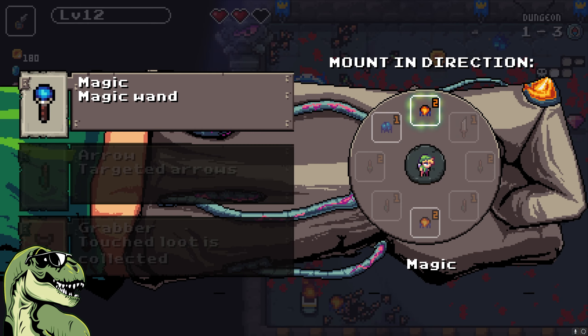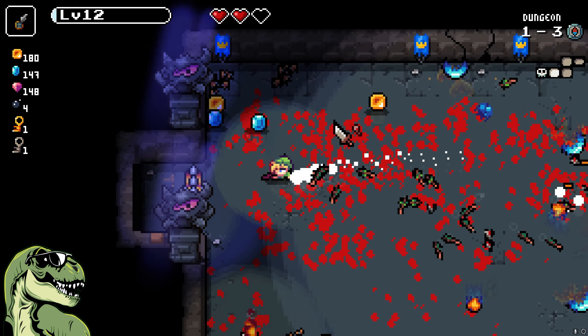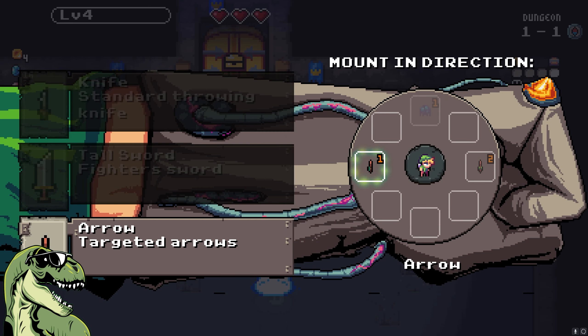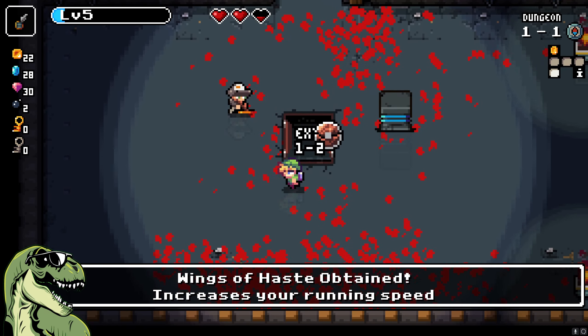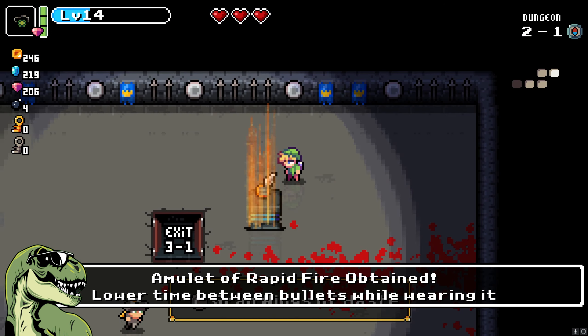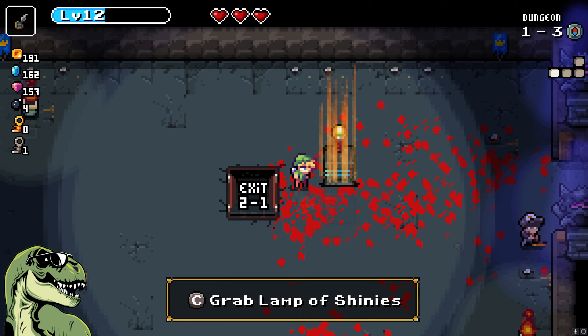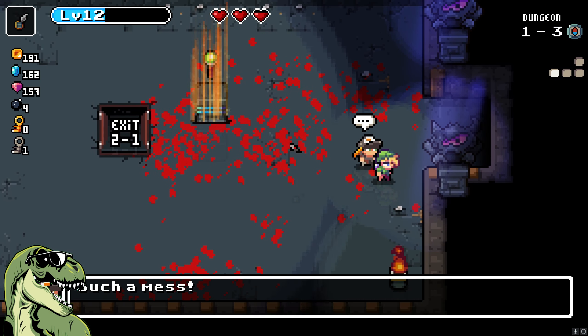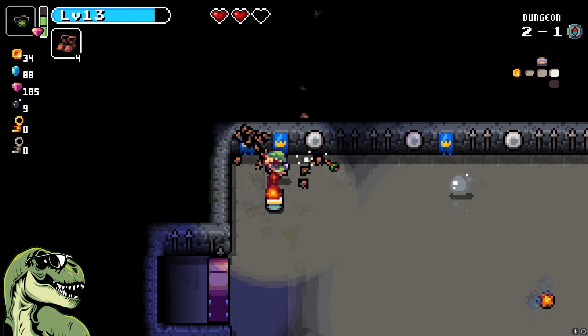You got your Gauntlet of Power, and you get to slot each weapon into one of eight directions as they fire directionally — really cool. You can also stack weapons to level them up. You can even get little pickups and items as you play that will give you different effects — you can level up the weapons, move faster, pick up items from a greater distance. Things like that, super helpful. You'll encounter some traps along the way and some breakable furniture.